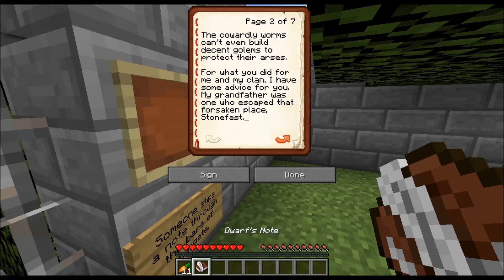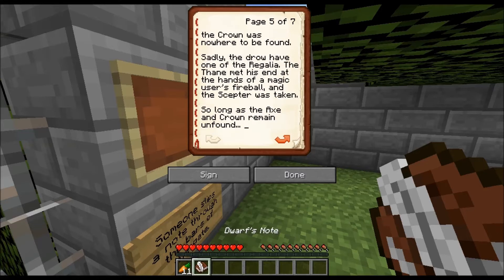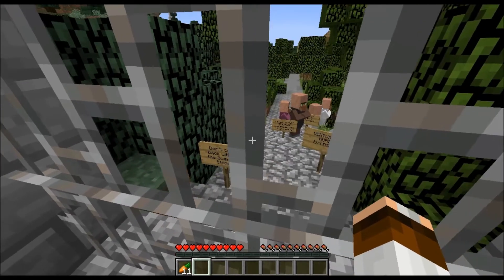'My grandfather was the one who escaped Stone Fast last. He spoke of the Barrows of the Regalia, which were keys to the vault. The priest and the captain of the guard — all three met their fate in those halls when the drow invaded. The captain held the enemy at bay, having entrusted the axe to his wife — though he died in battle, it bought enough time for the axe to be hidden. The priest prayed to Philhan to protect the crown, and when the drow came for it, the crown was nowhere to be found. Sadly, the drow found the Thane, who met his end at the hands of a magic user's fireball, and the scepter was taken. So long as the axe and crown remain unfound, they will surely keep the scepter near at hand. Philhan be with you — return safely. Best wishes, Balen Flintelm.'